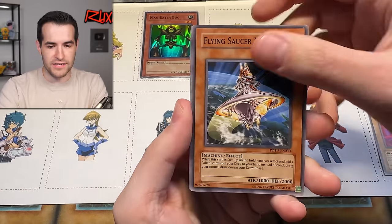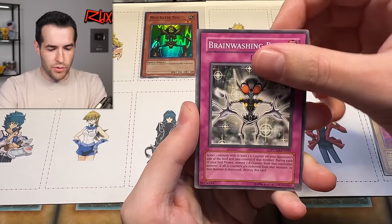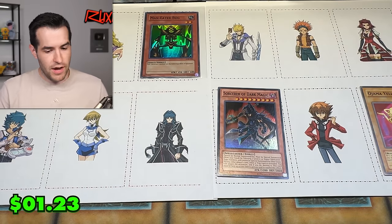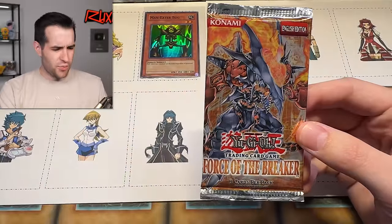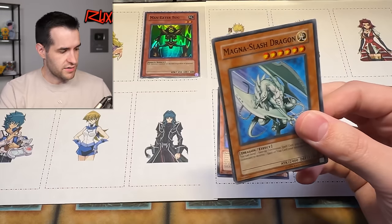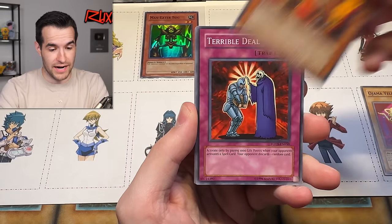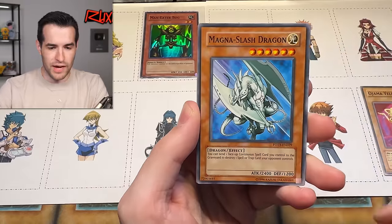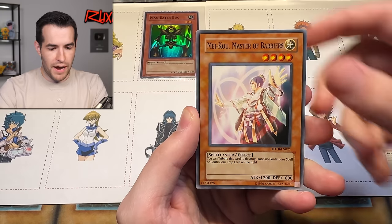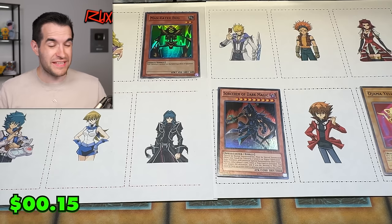More Power of the Duelist packs — Black Terra, Flying Saucer, Musak, Destiny Hero Spirit, Fake Hero, Alien Hunter, Brainwashing Beam, Miracle Jurassic Egg, Alien Warrior. Nothing in those, that was rough. But we have Force of the Breaker — Crystal Beasts! We can get some Jesse Anderson stuff in here. One, two, four packs — let's get an Ultimate Rare Topaz Tiger! Terrible deal. Dweller in the Depths, Magnus Slash Dragon, Blaze Accelerator, Pyrotype, Mass Hypnosis, Lucky Iron Axe. We were not lucky that time — no Crystal Beasts in that one.